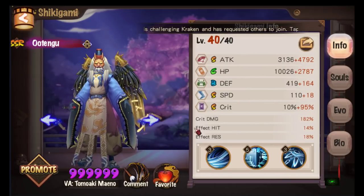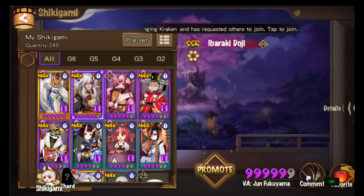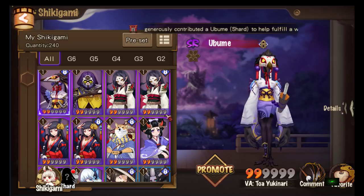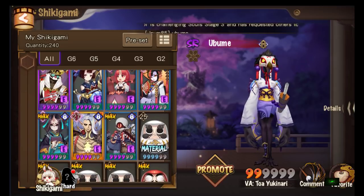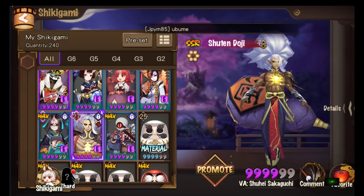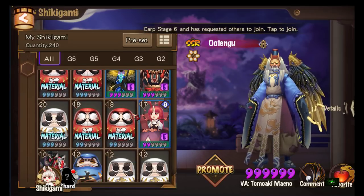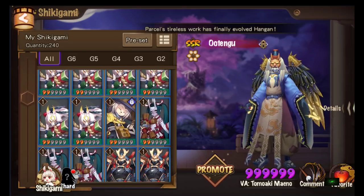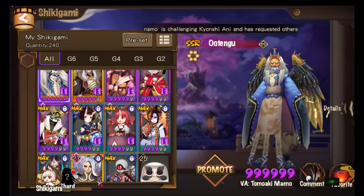Nowadays there are several DPS options for cleave teams: Otengu, Ibaraki Doji, Ubume, Yotohime — which I unfortunately don't have — and you can use Shuten, though he's more of a single target damage dealer. I'll talk about him when I cover counter teams, which I'm building soon. There are a lot of other AOE damage dealers you can research as well.